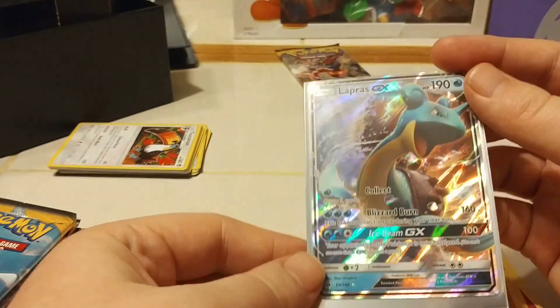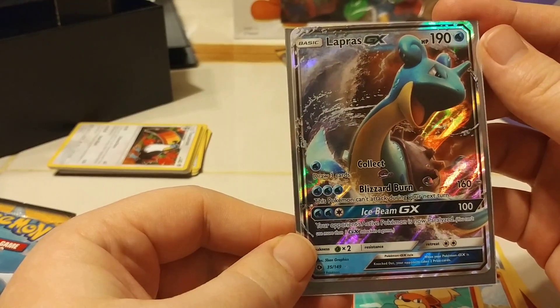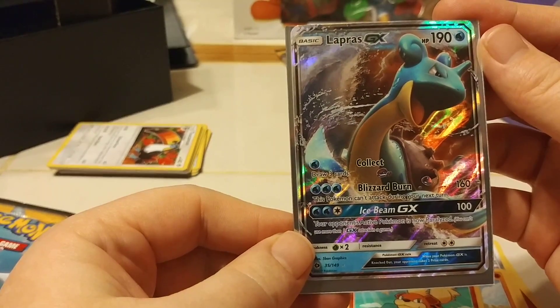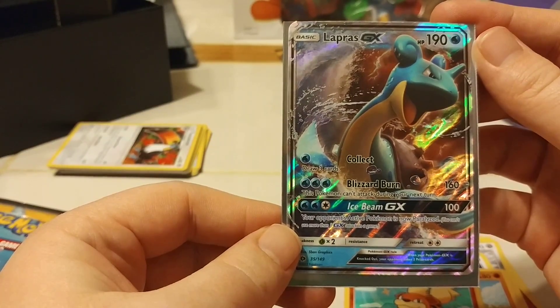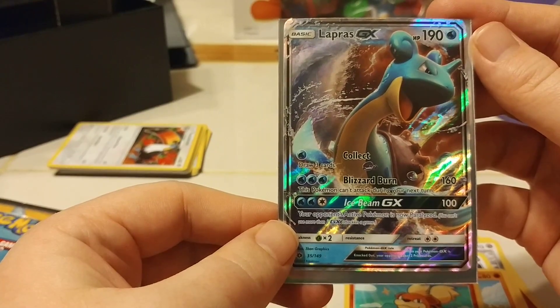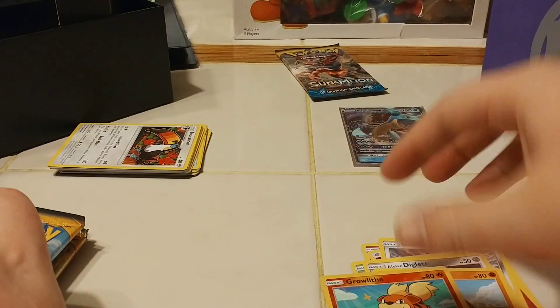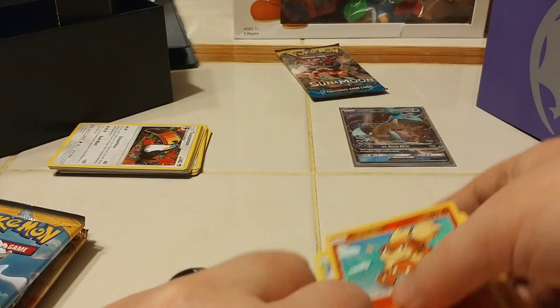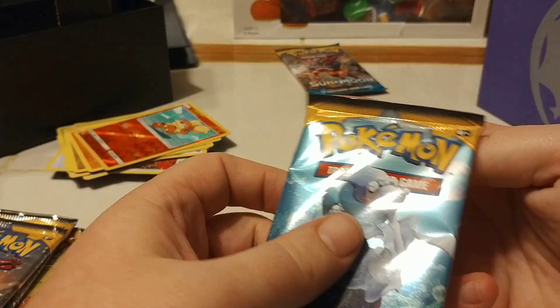Let's see what the Lapras GX does. It has Collect, which lets you draw three cards; Blizzard Burn, which does 160 damage; and Ice Beam GX, which paralyzes your opponent's active Pokémon — and you can only use one GX attack per game. Good to know when I start playing again. That was a nice pull — got a full art!